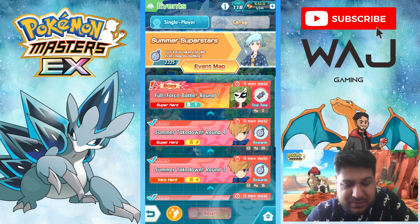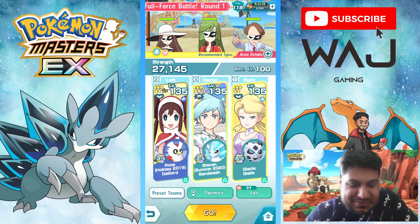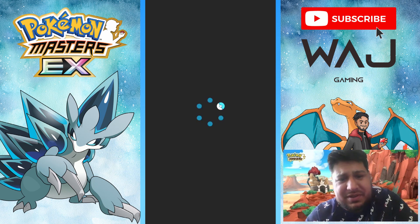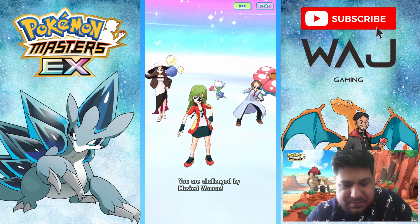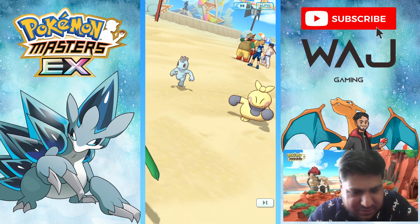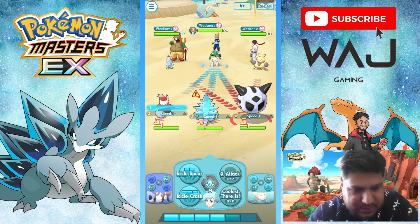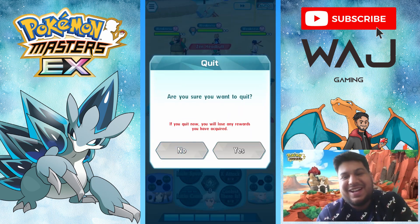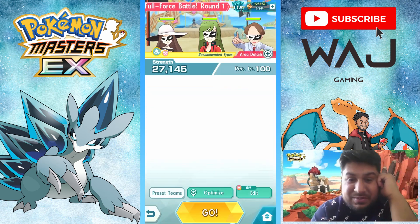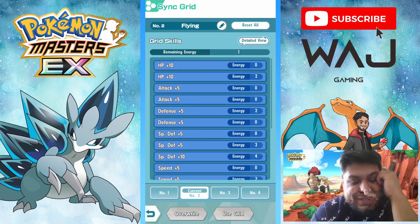Full force battle round 1 — it's good that we get another 3-star support candy, but it's useless for me now since I've got all of them at 5 out of 5. We've got EX Alolan Sandslash here in the perfect setup. Let me just check that the grid is okay — I'm going to have to reset, sorry. I haven't got the right grid on it, so I'll go through my team first rather than rushing through. I was actually supposed to be recording with Mosh but I overslept by half an hour.